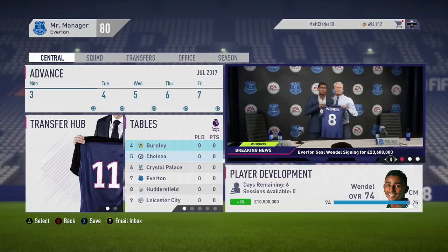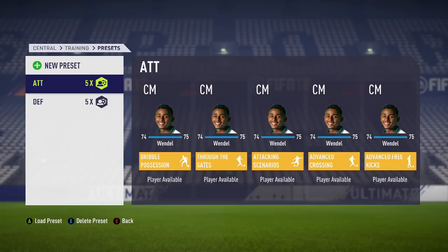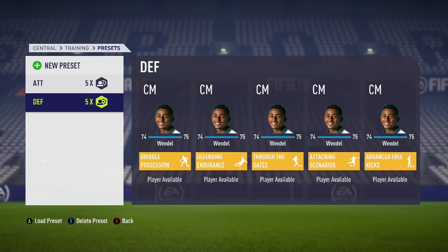I've set up two presets: an attacking one with dribble possession, through the gates, attacking scenarios, advanced crossing, and advanced free kicks; and a defending one with dribble possession defending, endurance, through the gates, attacking scenarios, and advanced free kicks.